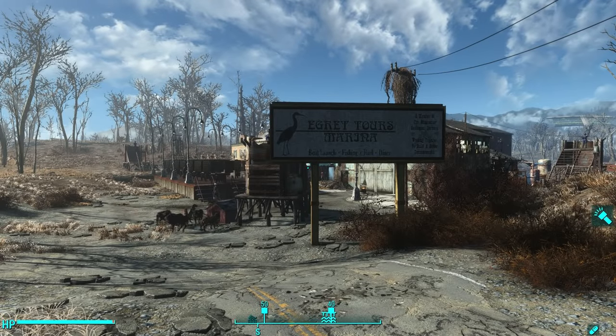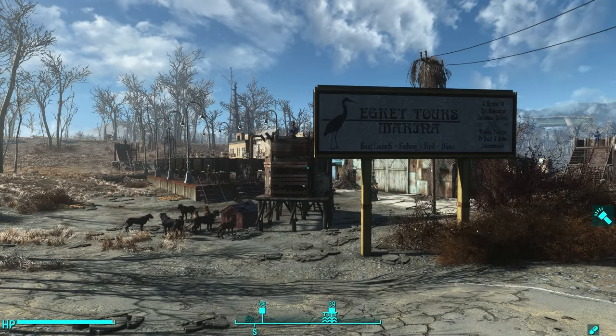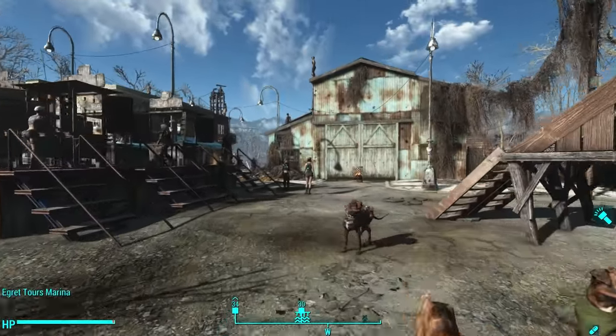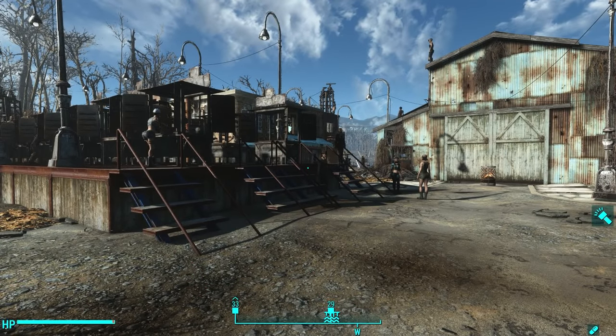Hello there ladies and gentlemen, this is your neighborhood friendly Oxhorn, and here we are with another efficiency settlement build, this time of the Egret Tours Marina. This is one of my favorite settlements - it used to be my player home for a long time before I made some changes to it. Let's hop into the sky and I'll give you the overview of what it looks like.